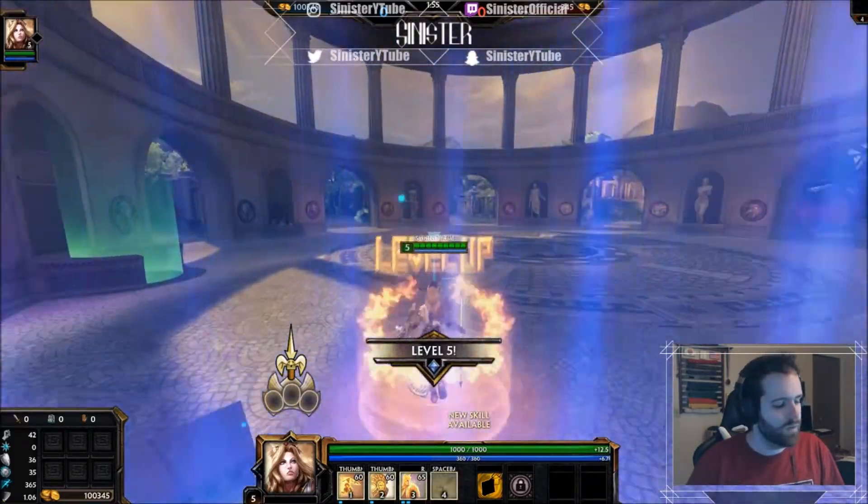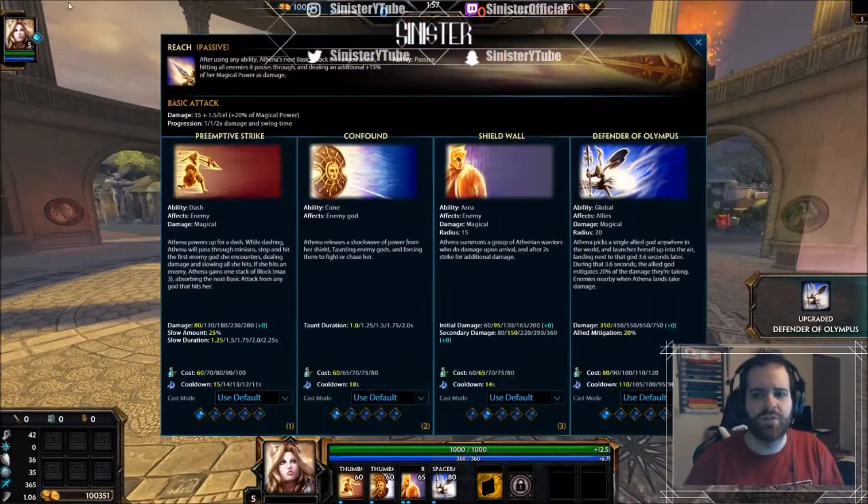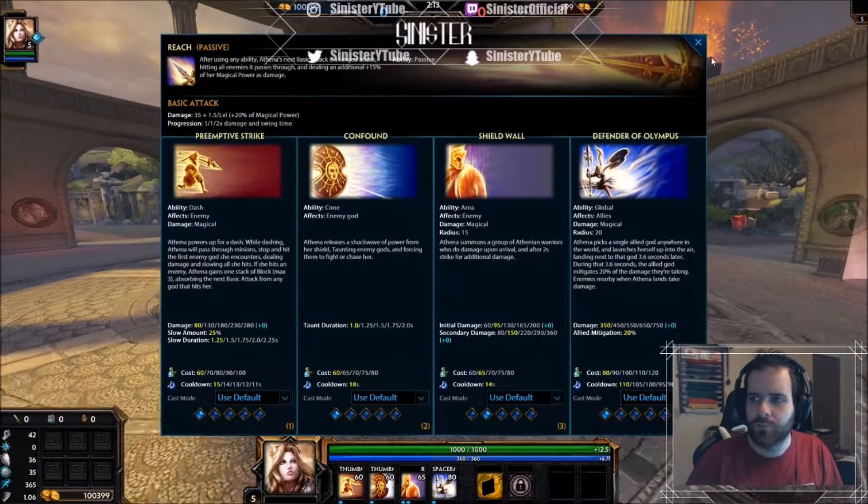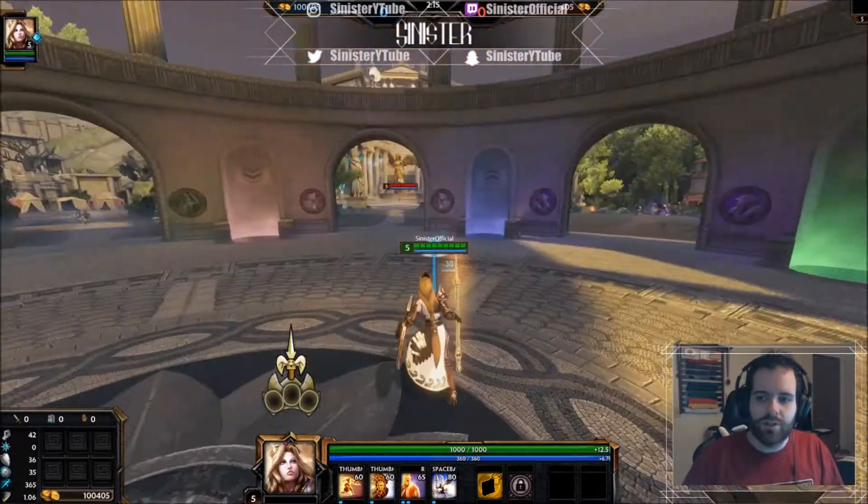At level five, get your ultimate. From there your priority is your ultimate whenever possible, because the cooldown reduces on it every single time you level it. So priority is: ultimate, then three, then taunt, then one — basically four, three, two, one. Pretty simple.